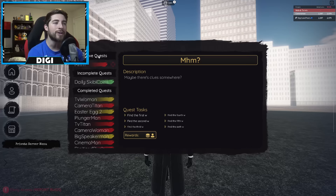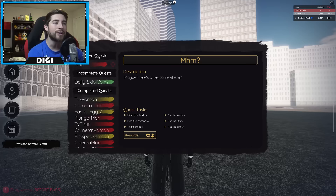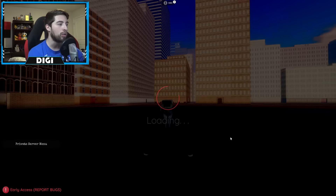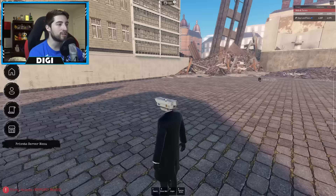To get started, open up your quest and make sure you activate quests for the quest line. It says there are six W's but there are actually nine of them hidden around the Skibbyverse world. Once you've activated it, open your map and go to the Clock Tower world.